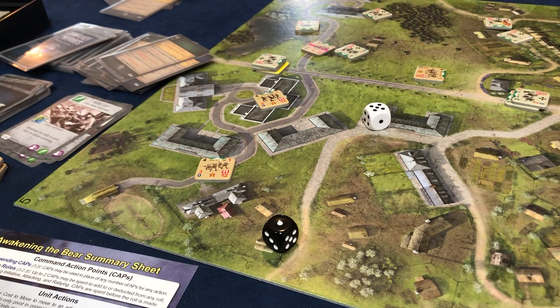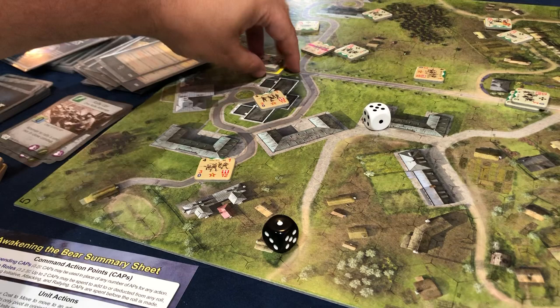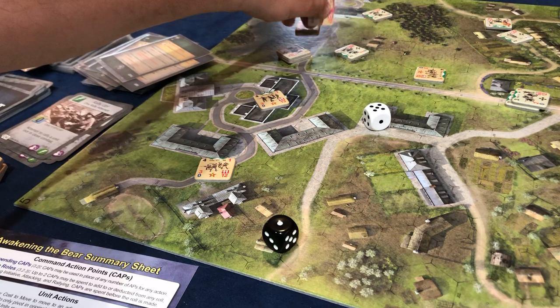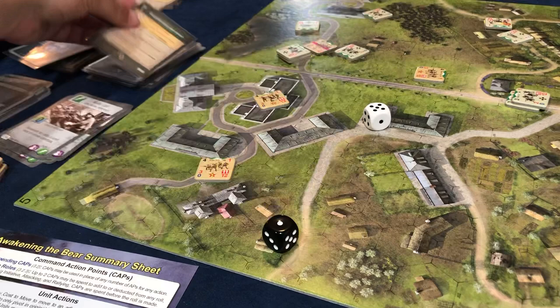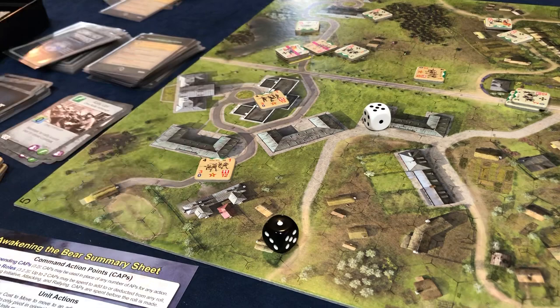What I want to do now is actually turn and move this way so I can annihilate this Russian unit on my way out. We're heading up towards him and we became spent. We're now spent — so it's his turn.